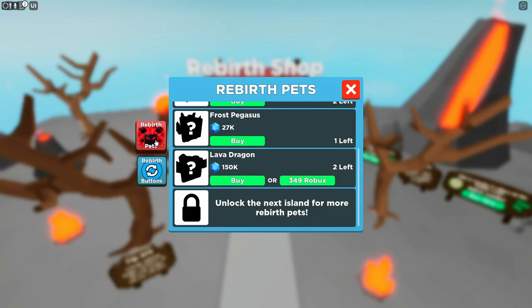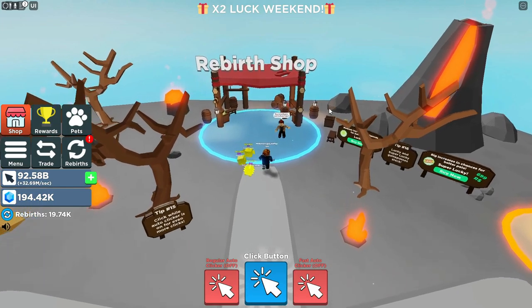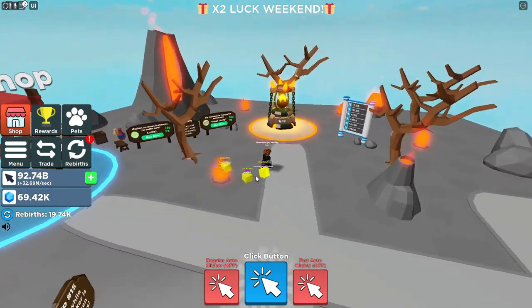We can get a Lava Dragon now. 25,000 gems for this, and 100k for that — we're going to do it. And here's the new egg. There's two legendaries in this one, actually, so we have a lot to collect. The Lava Island really looks nice, by the way. I really like this island.